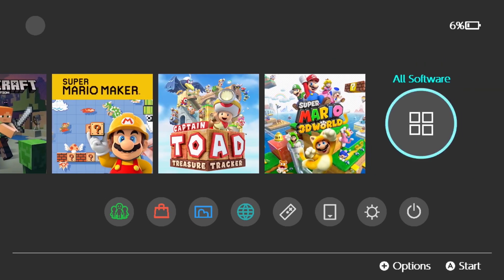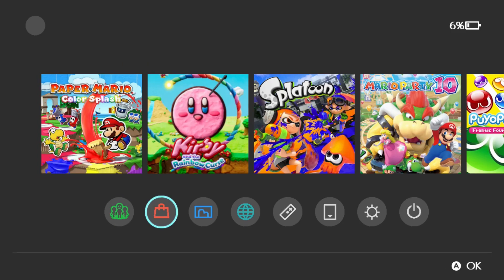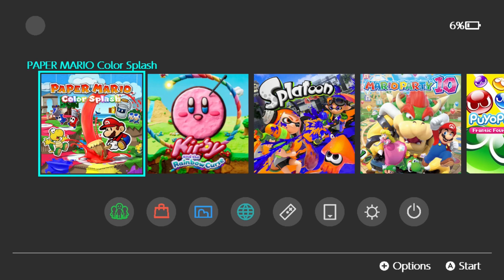I started this project not long before the Switch 2 was announced, and I've been working pretty hard on this just to make sure I can create the best recreation of a Switch UI for the Wii U. Now you may notice the font is a bit different, and no, my Wii U gamepad is not at 6% — that is a bug that I'm pretty sure has been fixed in the latest update.